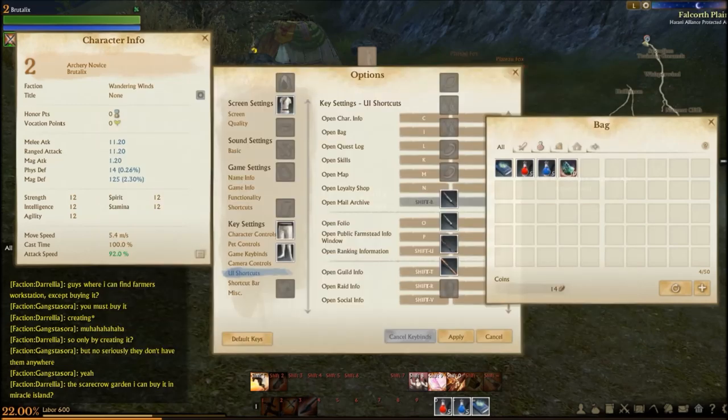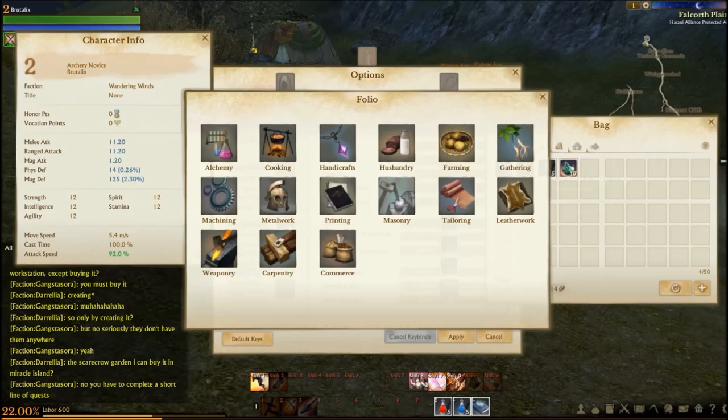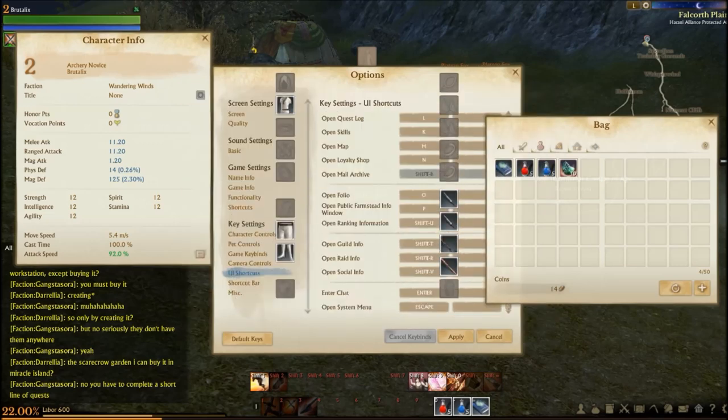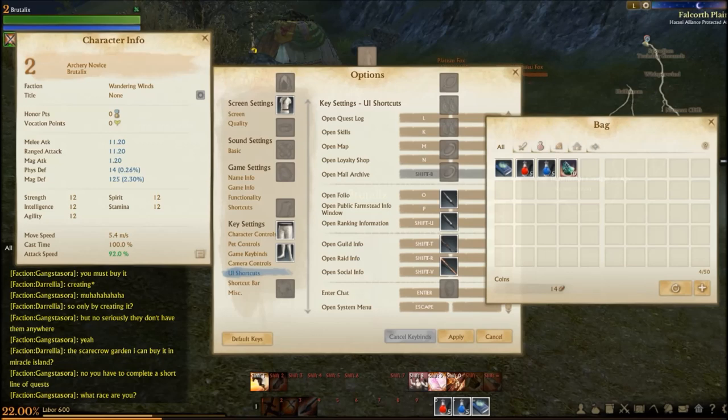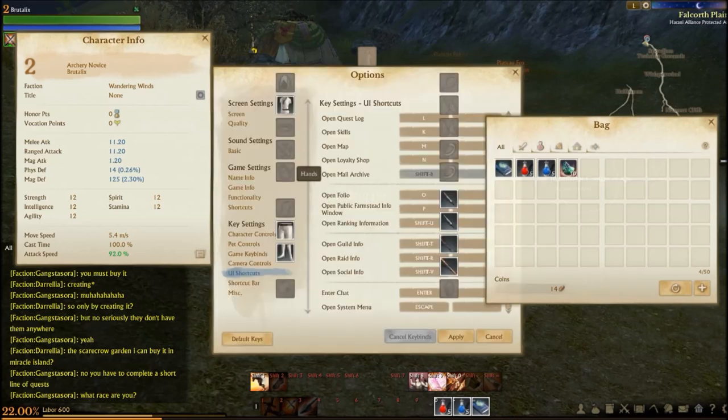Open the shop is A pressed in. Open mail archive is Shift B. Open folio — nice, haven't seen that yet, I'll have to check that out. Open public farmstead info window press P — that's public farm, public nursery, public ranch, public stable. Open ranking information is Shift U.